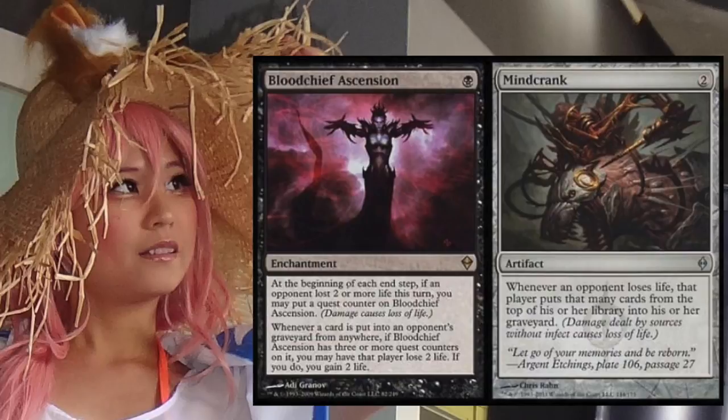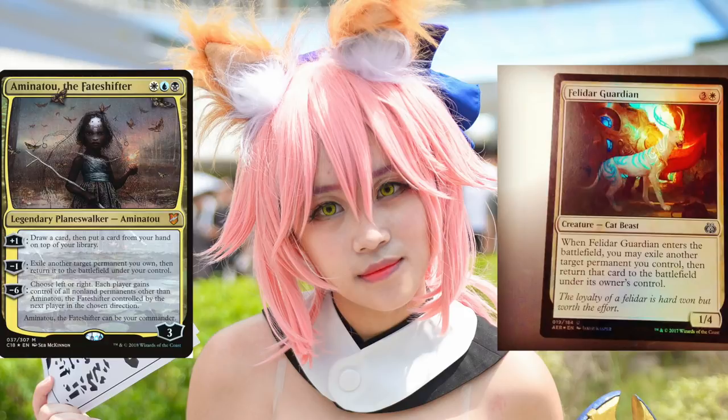Lastly, Aminatou the Fate Shifter and Felidar Guardian. Felidar Guardian has lots of possibilities — Aminatou's minus-two ability reads: exile target permanent you own, then return it to the battlefield under your control. Felidar Guardian resets permanents, including planeswalkers, so it can reset Aminatou and create infinite blinks. This is great if you have 'enters the battlefield' abilities. You curve right into Felidar Guardian, and since Aminatou is your EDH commander you don't need to tutor for her. Tutoring for Felidar Guardian is easy since you're in black anyway.